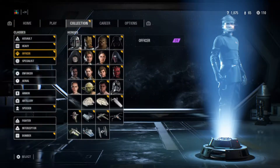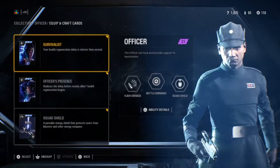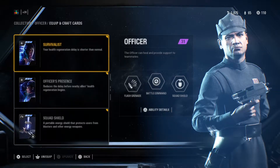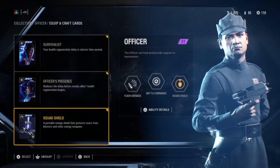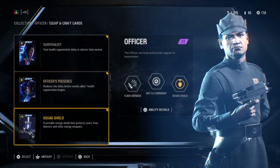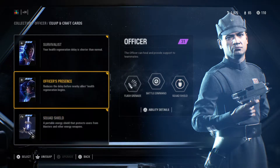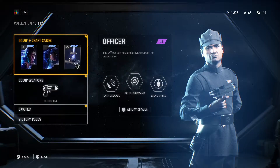Next up we have the Officer class — the Officer class is great, I love this class. The first card is Survivalist, which gives a shorter time to regen your health, and it really helps, especially in Firefights. Next is Officer's Presence, which reduces the delay before nearby allies' health regenerates — a great one to help your team and provide support. And then Squad Shield for when you're in the open and need to give cover to your squad. It's a great card, I love this one.